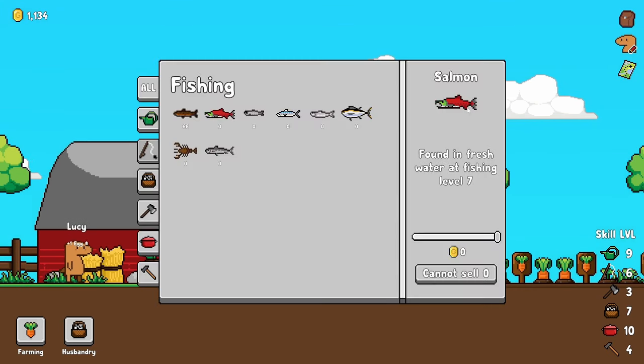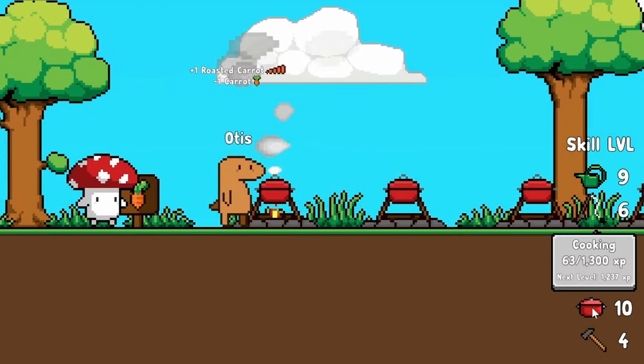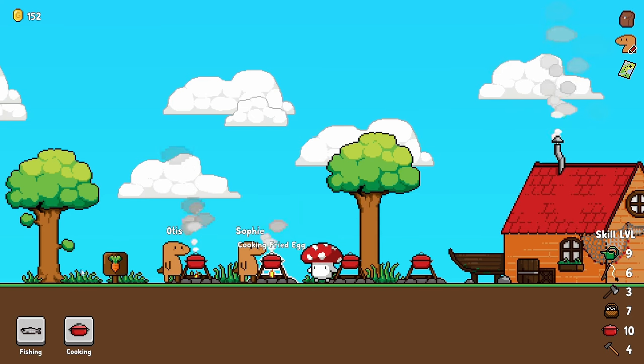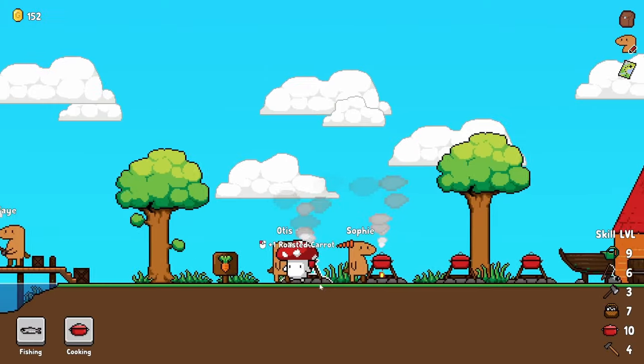I'm also severely confused as to why bunnies are dropping wool. Is it even worth much? Eggs are one apiece, so the wool is two apiece — sure. Our cooking skill is level 10. Otis can finally get a friend. Sophie, why don't you cook up the fried eggs because we're getting a lot of eggs — 133 to be exact. You're gonna be here a while. Have fun.